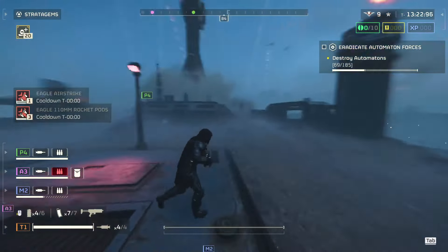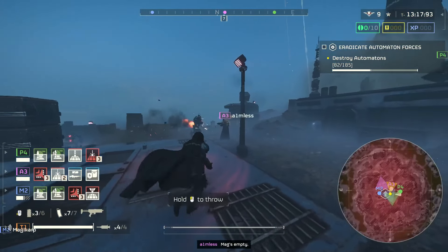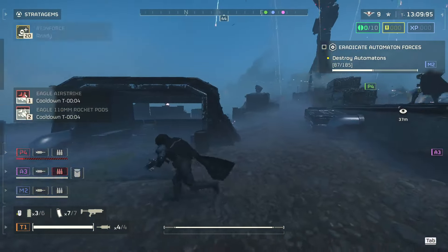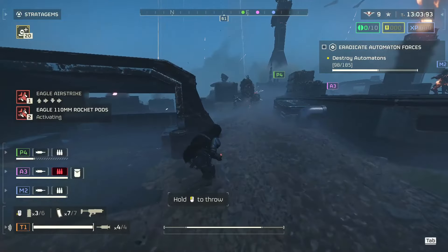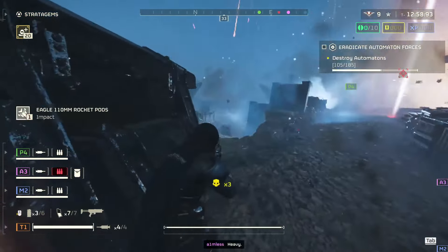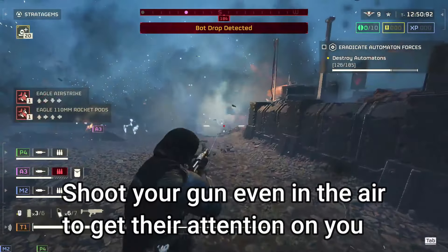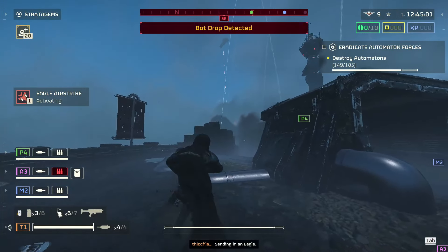I decided to run eagle airstrikes instead — when I toss these into groups of enemies I can literally get 10 kills per strike, and the rocket pods literally one-shot tanks and can take out a hulk or big enemy too. If you're not level 20 yet and don't have access to an EMS mortar, I'd recommend either running a third airstrike to take out groups faster, or run smokes. I use smoke grenades, chuck them at the mortars, and have my whole squad run to the other side of the map so robots swarm us and leave the mortars alone. It doesn't matter if you die or even if you extract — you only need to get all the kills to get all the medals.